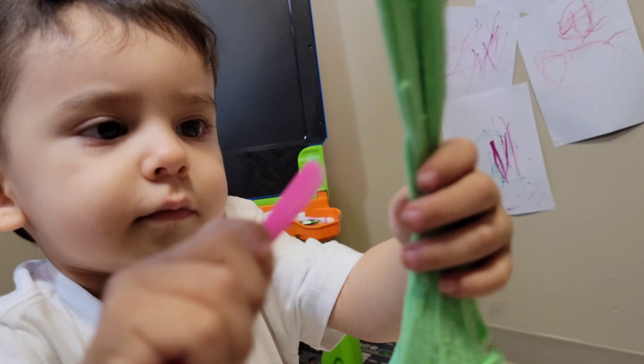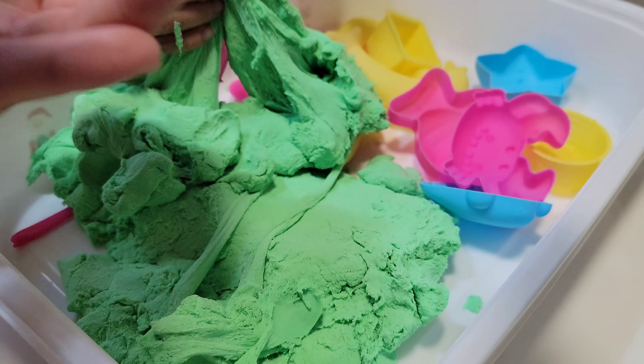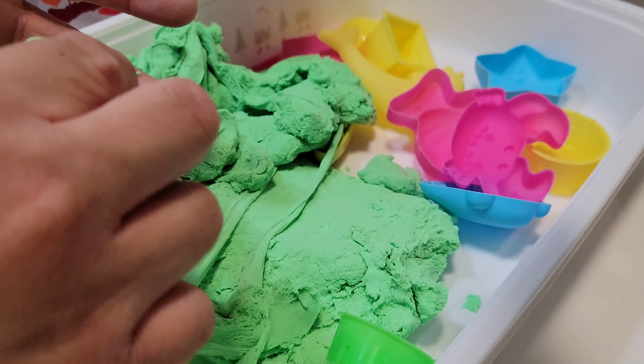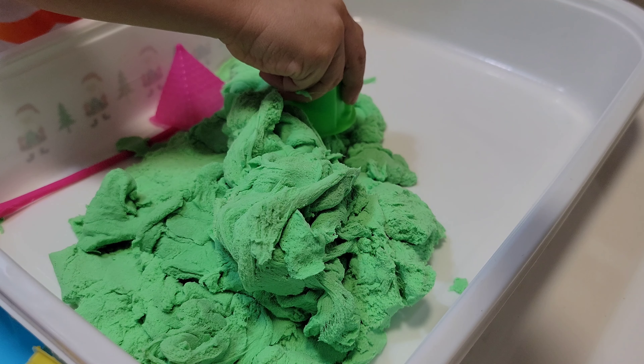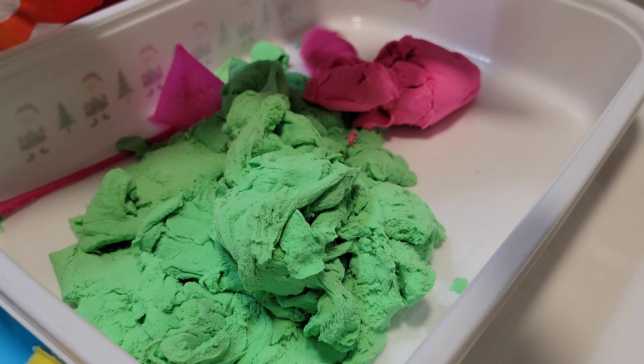Let's fill these up here, I'll help you. Here we go — a castle! What do you say we put another color in here? We're not going to play with all of the colors, but we will play with the pink and the green. Here we go, now Max is cutting up the pink.